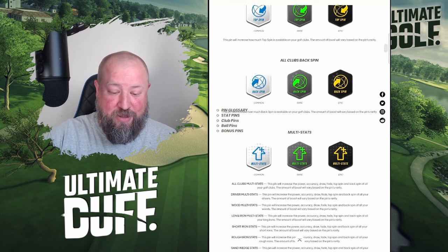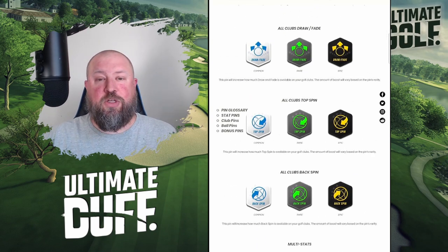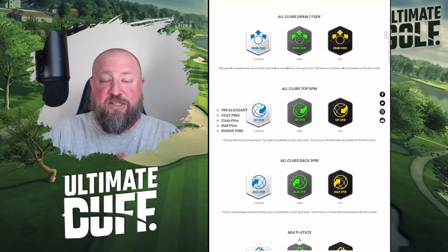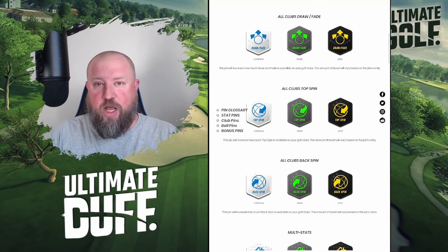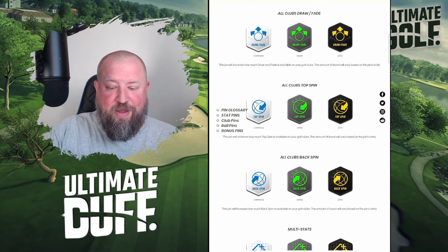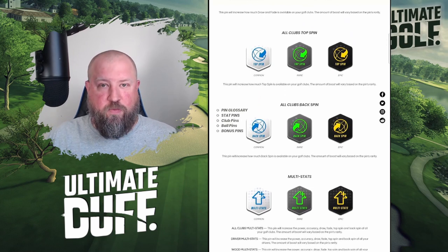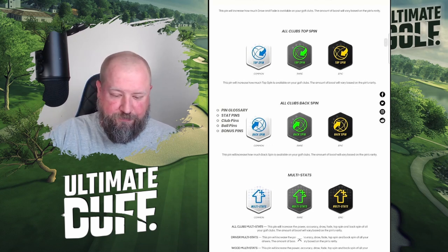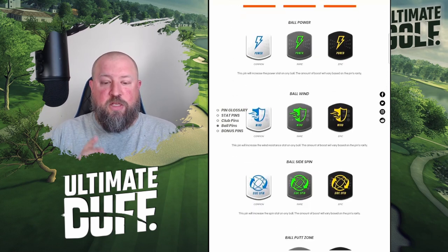All of these can be broken down into specific club types only — you can win these pins as all-clubs, or as just wedges, just irons, just woods, or just drivers. The only thing none of these will ever improve is shot view — that might be coming down the road, but for now nothing improves shot view, so what you see is what you get. That covers the clubs — now let's look at balls.